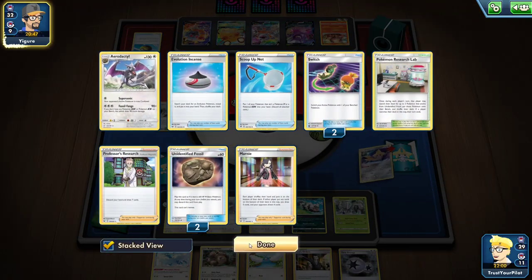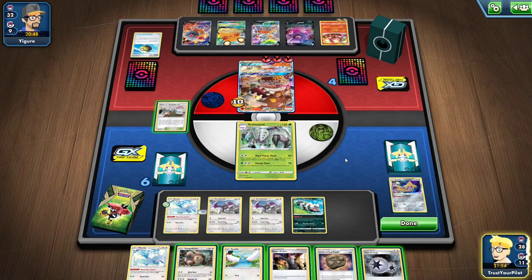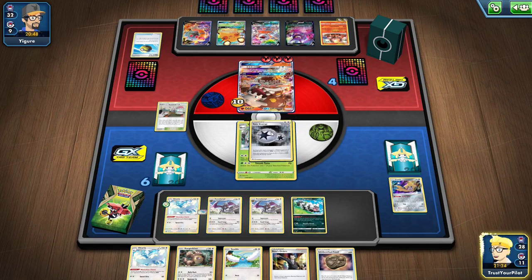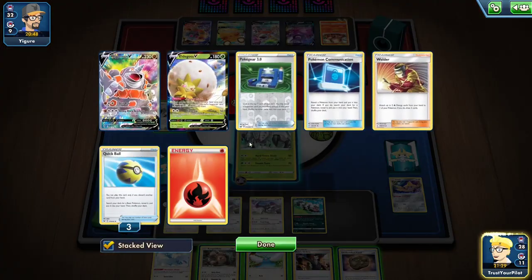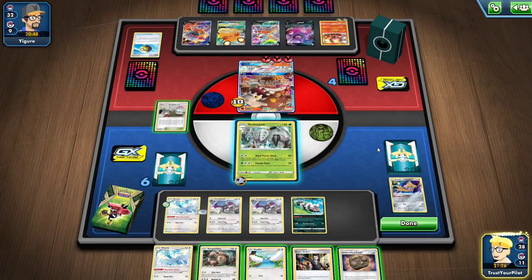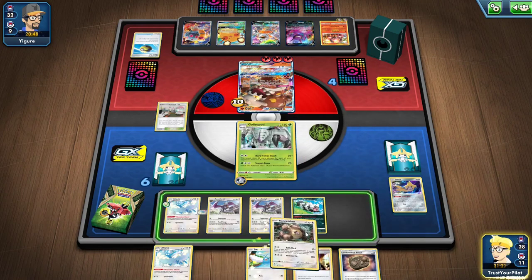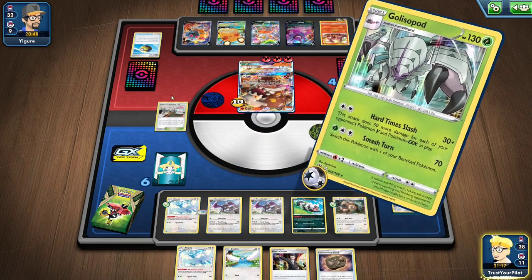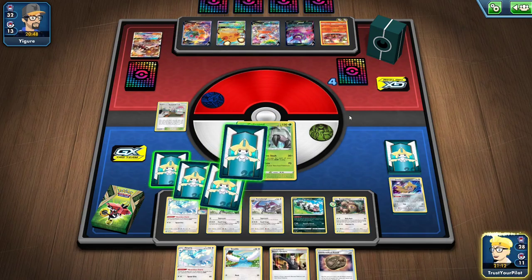I have three Scoop Up Nets left. My options here are not great. This is really tough because I don't know what I'm getting off the prizes. I think knocking out the Heatran is for sure the safe bet, because if they can't get energy on that thing and they can't find two energy, they can't knock me out with Volcanion.